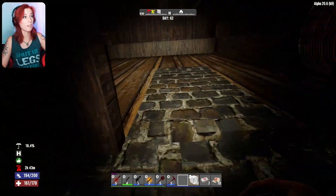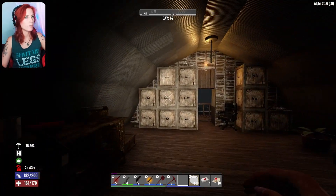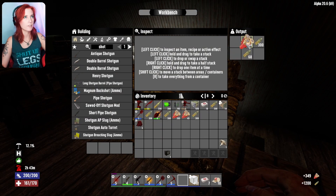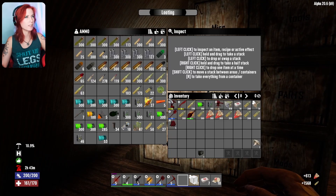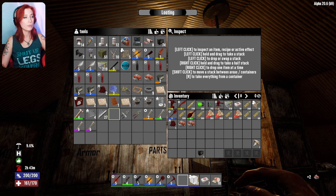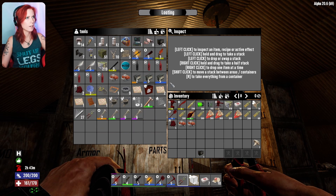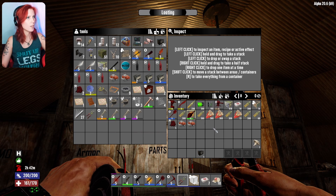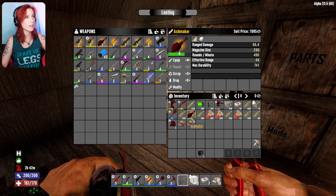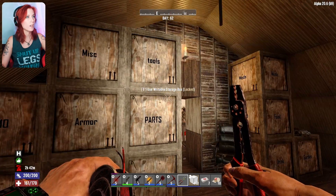Now I can actually work on horde night stuff — checking to see the ammo, getting all of the ammo in there that I possibly can, and getting the other stuff hooked up. I needed a nail gun. Oh yeah — ash maker! We had a level one ash maker, now we have a level four ash maker, which is pretty sweet. I need my nail gun though.